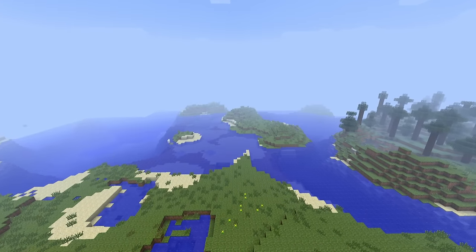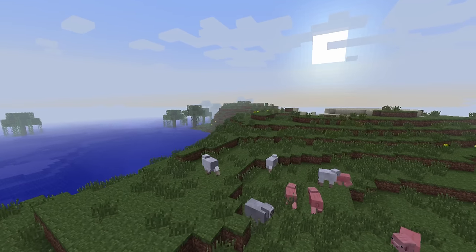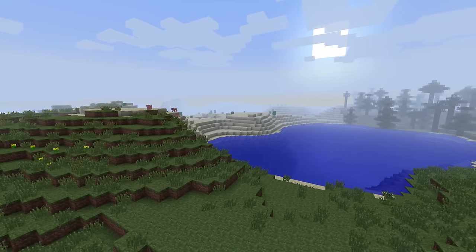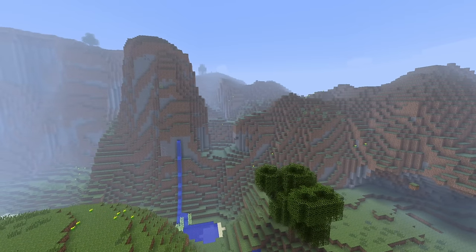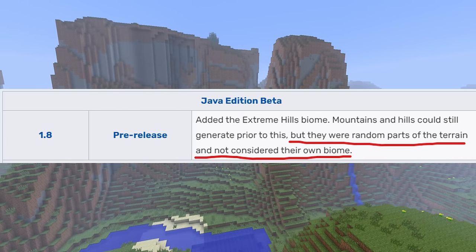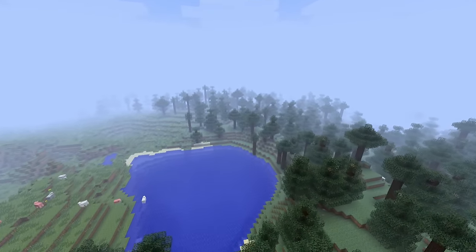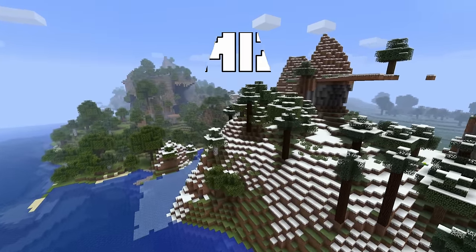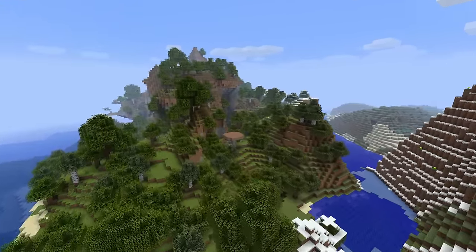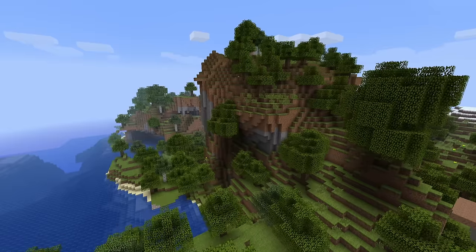There's a term I've coined for beta 1.8's new generation engine: Biomization. This meant that the generator now relied on rules set for specific biomes instead of global rules, meaning mountains, for example, got stuck to the new extreme hills biome and extreme hills only. Pretty much everything else became flat, lifeless, and boring for millions and millions of blocks. Authentic Adventure solves this issue by de-biomizing the generator, meaning the old way of generation was brought back into post-Adventure Update Minecraft.